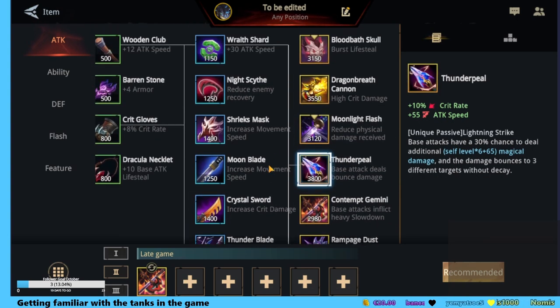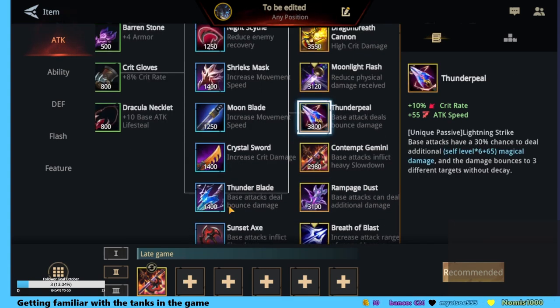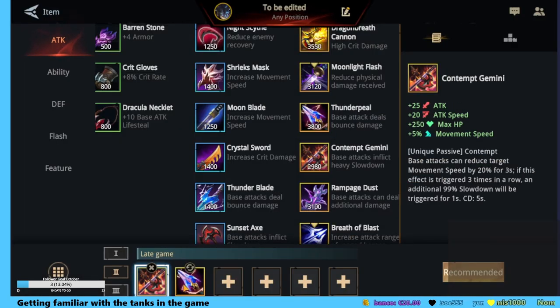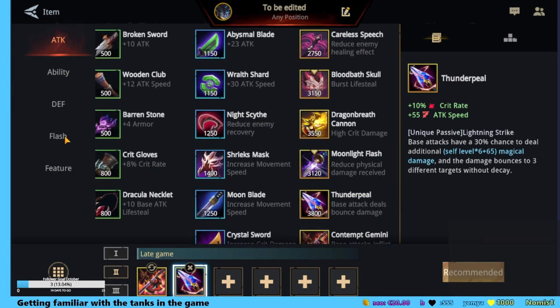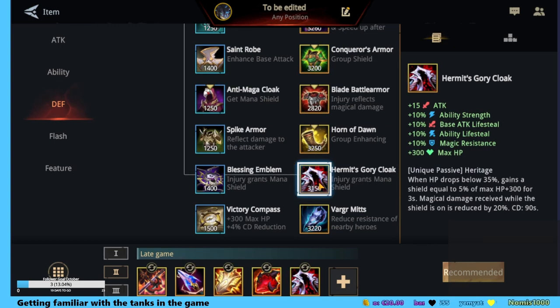I think it needs more speed. This one has attack speed. This one has additional magic damage as well. So we will give it here — this one gives the attack speed, this one gives the attack speed. And after that we will get some standard tanky stuff. Maybe it's too much.